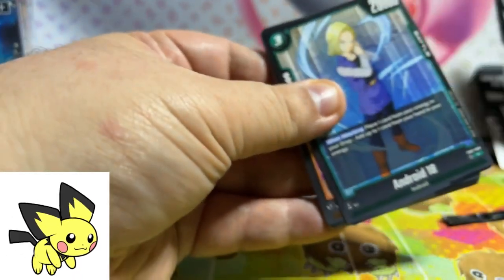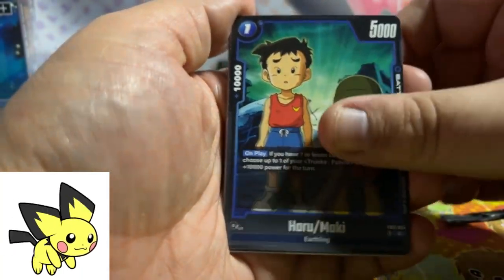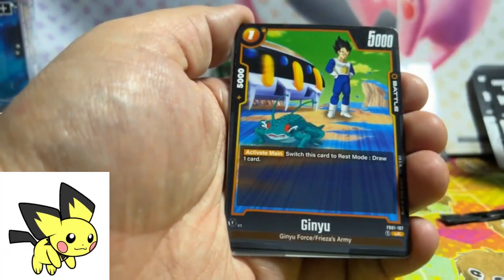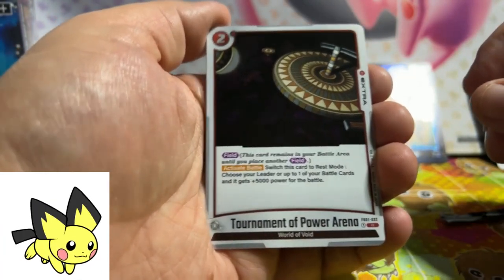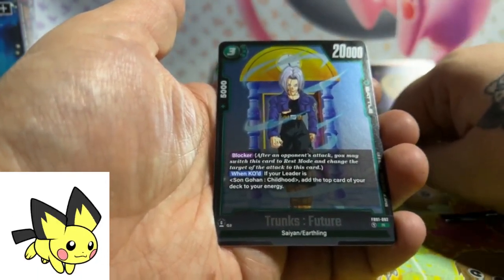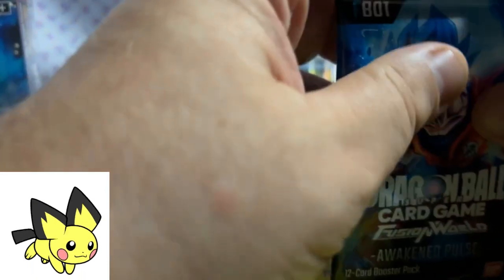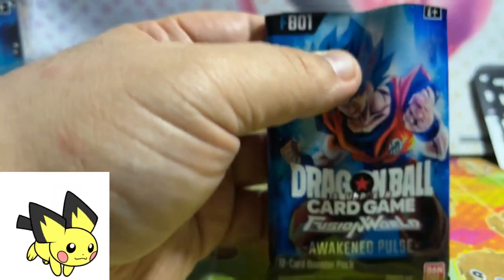Come on god rare, where you at? Android 18, Meta Cooler, Harumaki, Champa, it's the Kamehameha — hey Dark Slayer, how you doing my friend? Goku Black, Ginyu, Son Goku Tournament of Power Arena. And another Trunks — there is a lot of Trunks cards in the set. I know I'm saying that as it's a Dragon Ball set, but that's four different high rarity Trunks cards — two rares, two supers I think.